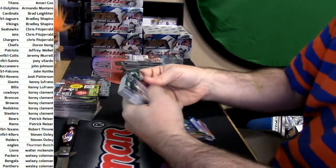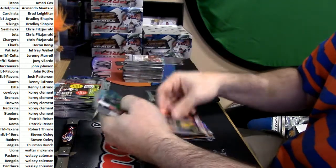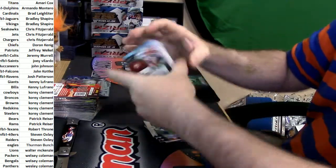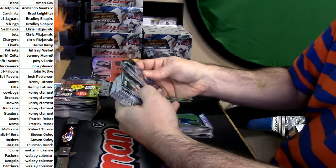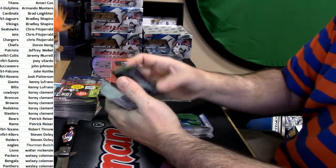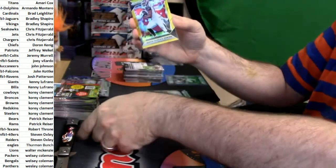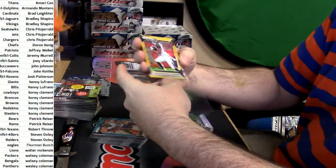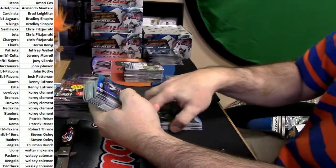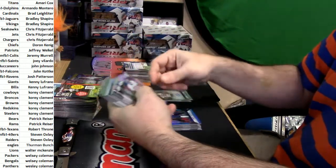I'm shooting for five breaks, five PYTs tonight. Witten refractor, Ty Hilton orange, Corey Coleman and a Boehringer rookie. To get the store cleaned out so they can get some new goodness in there. Brandon Allen orange, Trevor Davis rookie, Pharaoh Cooper rookie. I'll be going hard and aggressive all night long. eBay 101, 10 out of 10 gold, Austin Safarian Jenkins. I don't have another Prism Football in — I got Prism Basketball in right now.